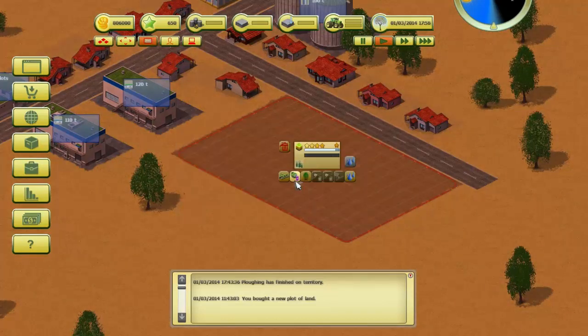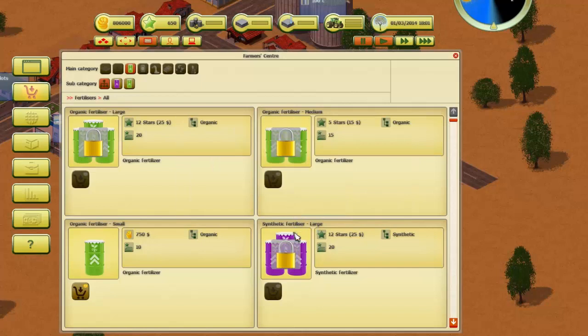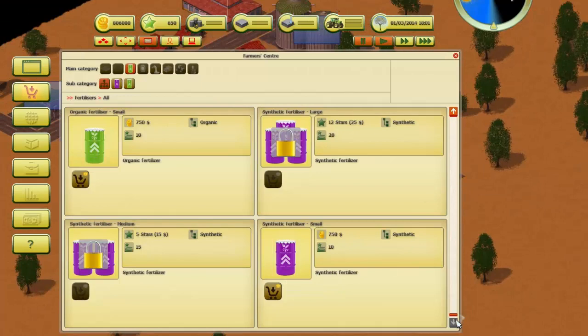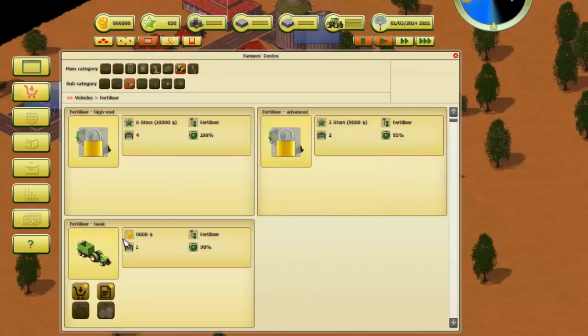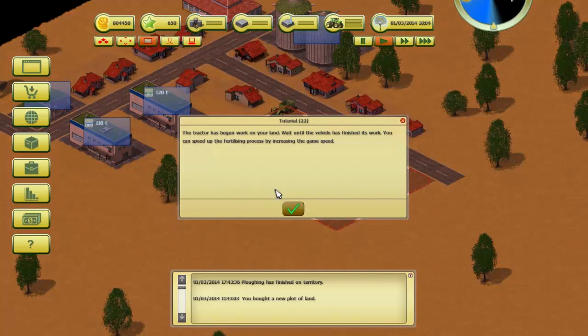Next up is fertilizer. Click on the second button on the land's control panel. The farmer center window opens again — you are now able to select organic or synthetic fertilizer. Please choose an unlocked item and click the buy button. What's the difference between synthetic and organic? Let's do the organic. Choose an unlocked vehicle — fertilizer basic — let's rent it. The tractor has begun to work on your land. You may speed up the fertilizing process by increasing the speed.